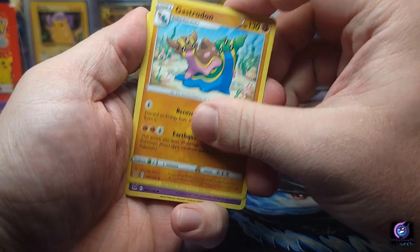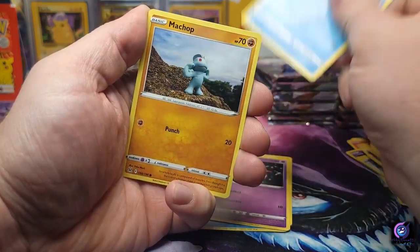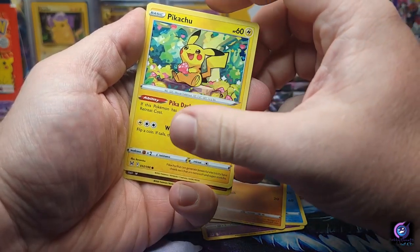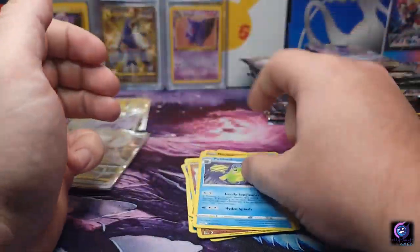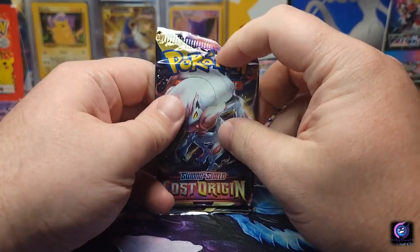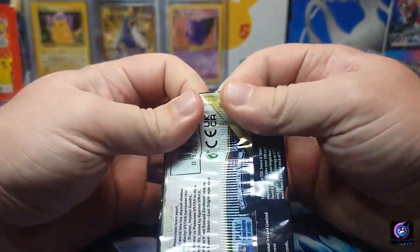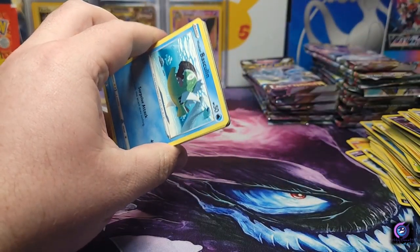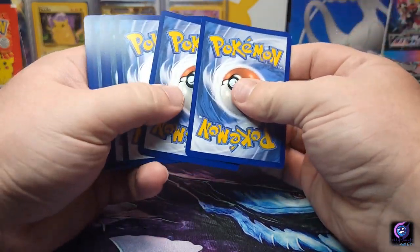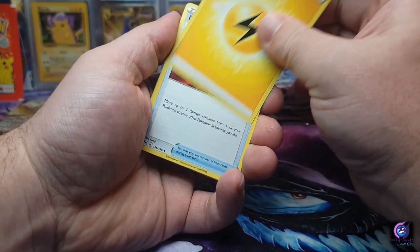Psychic energy, Gastrodon, Haunter — one of the ones I'm hunting for! Politoed — now all we need is a Gengar. Got a Snover with chop, Pikachu, Storm Journal reverse, and a Politoed non-hollow. I always say hits are best when the set just comes out — buy as much as you can because hits are usually the best, and then after a while they tone down.